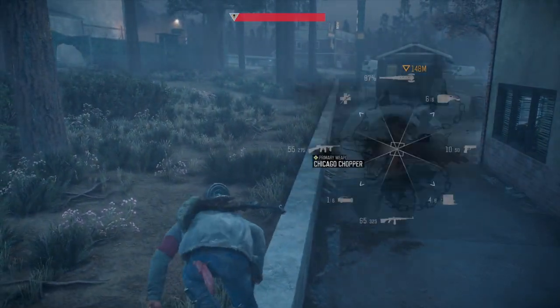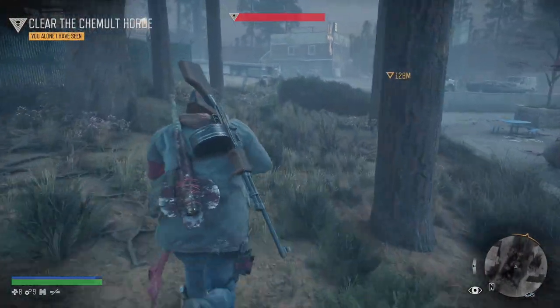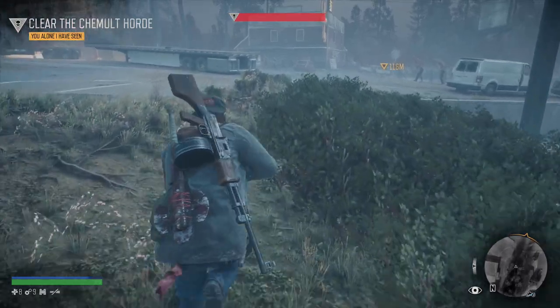Now we are ready to go to our spot. We are going to go out towards the right and go straight ahead. You should still see the horde, but don't even worry about it. We are going to run straight ahead into that building.